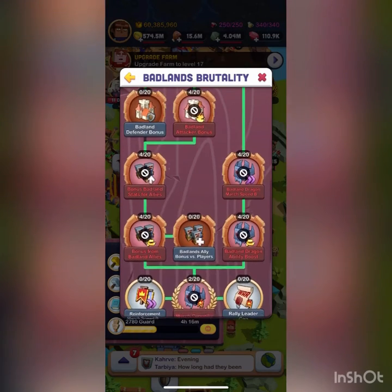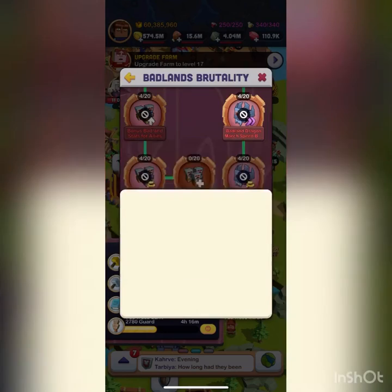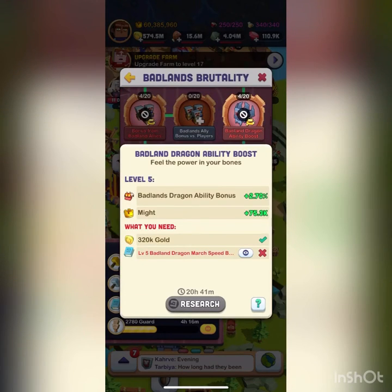The march speed research makes your badlands dragons go faster. Something to keep in mind: if you match a badlands dragon with a swamp dragon, it goes at the speed of the slower of the two. So if my badlands march speed is higher than my swamp's, the march will go at swamp speed. Not a huge thing, but pretty nice to know.